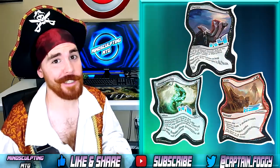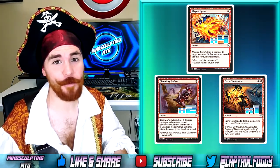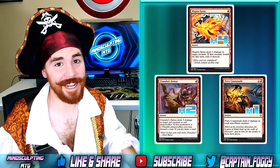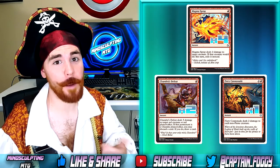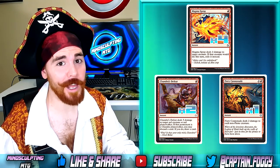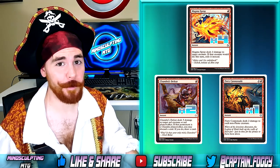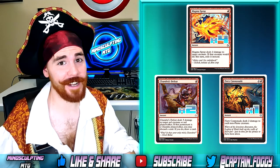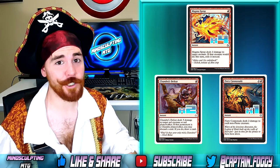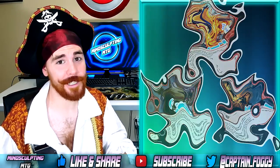Monument decks are back on the rise, so keep that in mind. Against Aggro, we're playing 4 copies of Magma Spray, 2 Chandra's Defeat, and an extra copy of Fiery Cannonade. Magma Spray is great against any deck running Earthshaker Khenra or Scrapheap Scrounger — Mardu Vehicles is making a big comeback as well. Chandra's Defeat comes in against any temur or energy build to take out opposing Glorybringers, and Chandra, Torch of Defiance is a big problem for us too. The extra Fiery Cannonade is great against token strategies like Abzan Tokens or Oketra's Monument, and it also helps us out against Ramunap Red.